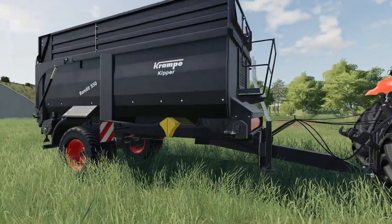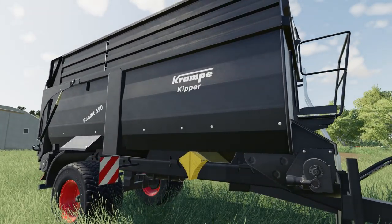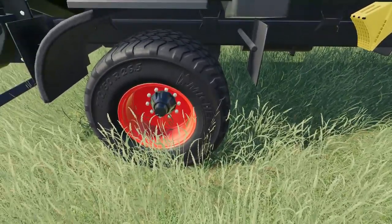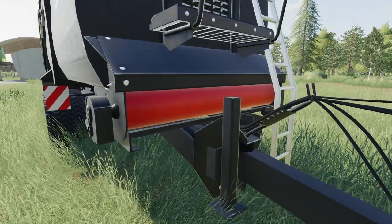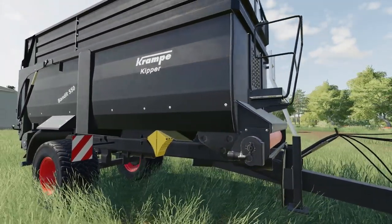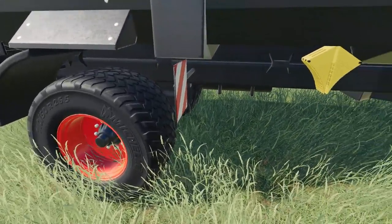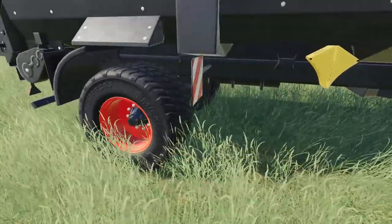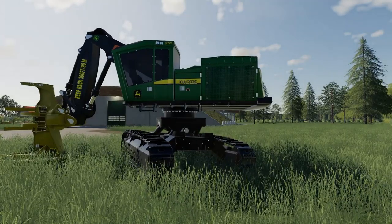Other options include colors — right now we are in black, but you can change that to red and green or at least some other colors. The rims have the same color options, and this roller up front has the same options as well, so you can customize it a little bit with the standard Krömpé colors. For tires and wheels, you can change those between Michelin and Trelleborg, or standard and wide. Right now we've got the wide Michelins. Anyway, that is the Akrambe Kipper Bandit 550.